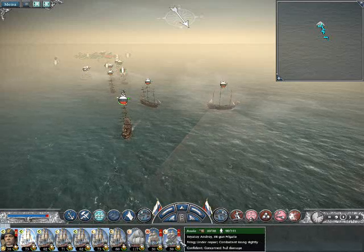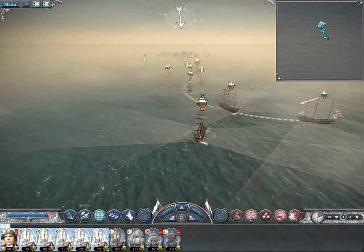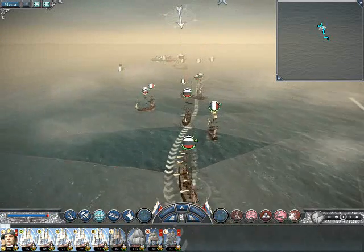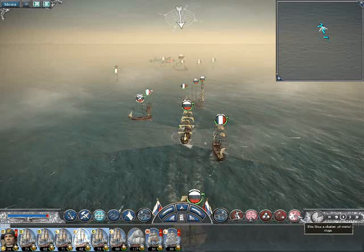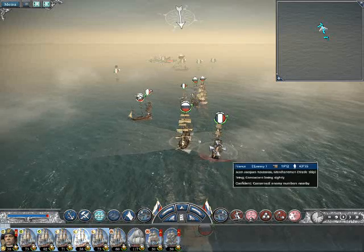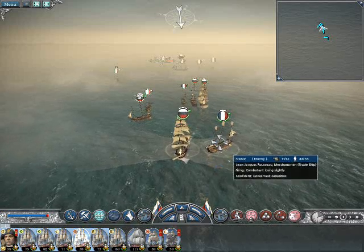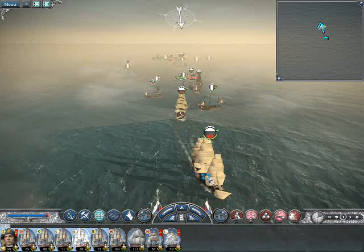They've got extremely high morale on them, these French ships — I've noticed this before. I'm going to give this one grape. 43 out of 55 — that's the one that we hit before with grape. I don't see any casualties whatsoever caused from that. Nothing at all. 43 out of 55 — that's just ridiculous, really, that we didn't hit more of them.